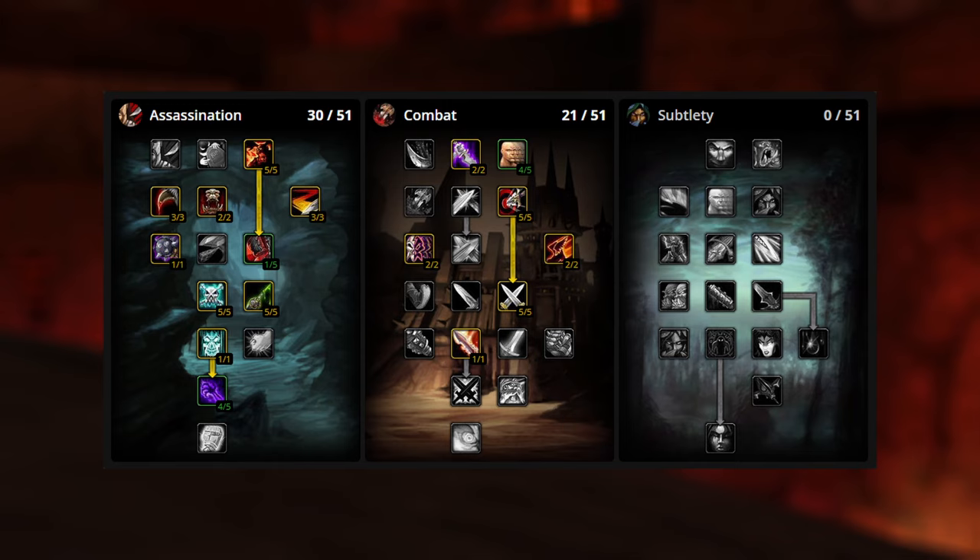For the build, most of this is going to be staying exactly the same. We're still going to be going down to take four points into Seal Fate. This allows our critical strikes to add combo points. This is going to be extremely useful for the Saber Slash build, because Saber Slash base only gives you one combo point compared to how Mutilate used to give you two. So adding these combo points is going to be critical.